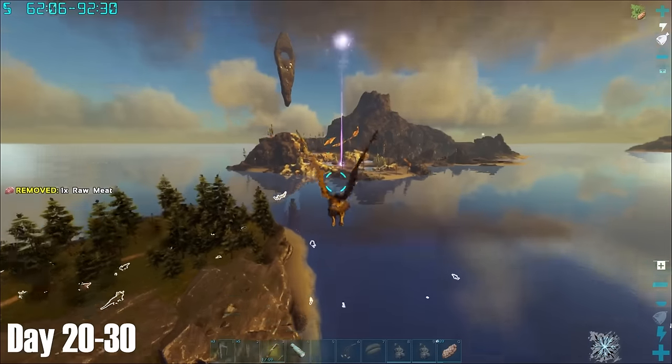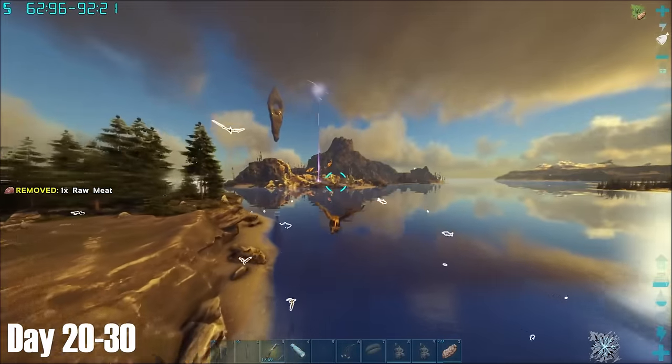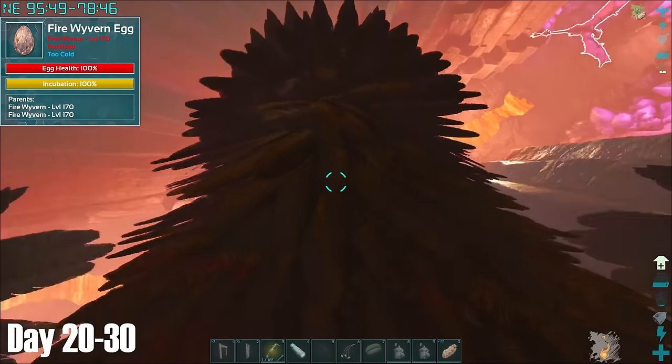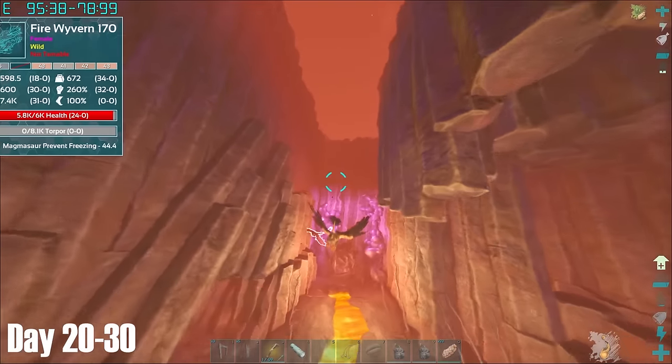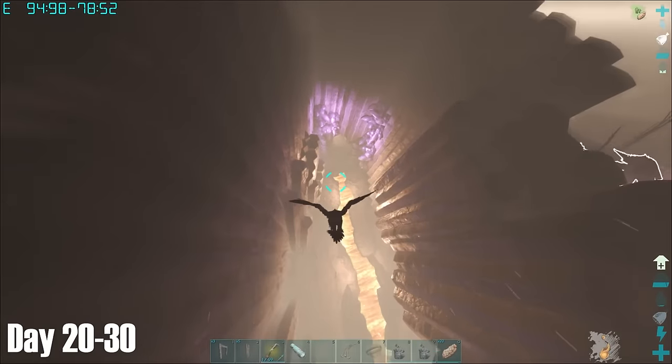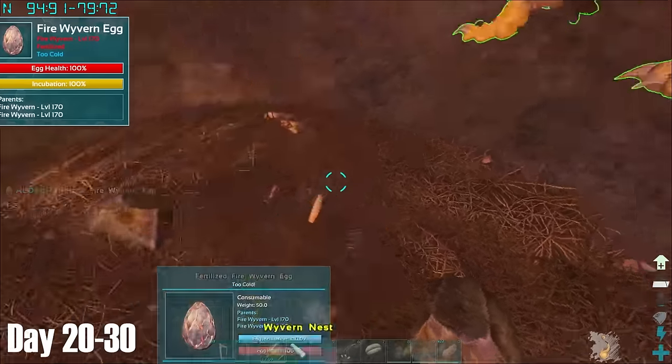With a Griffin now in hand, it felt so good to be able to fly at fast speeds again, so naturally the first place I took it was the wyvern pit. After spotting this level 170 fire egg, I first had to lure the wyverns out of the trench before I could have a chance to take it. After successfully doing so and distracting them on the nearby wildlife, I swooped back down into the trench to grab the egg.